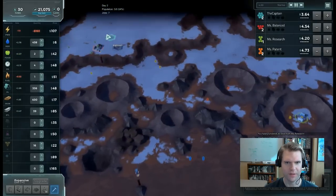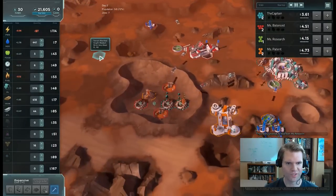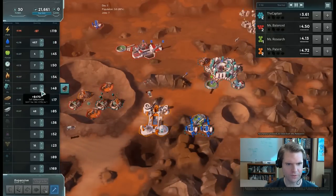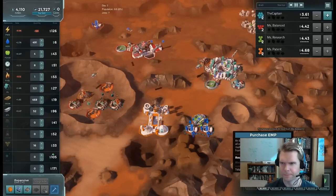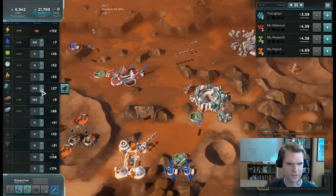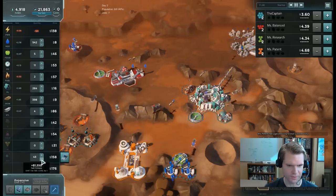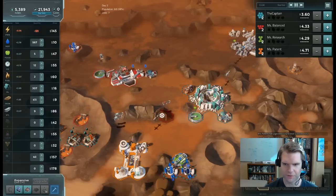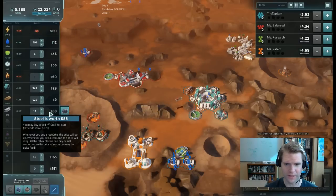My power is negative because it's nighttime — the solar power isn't working. My debt is going up quite a bit each second. Now it's daytime again. I've got a lot of debt, but my economy is doing well — a source of aluminum and steel. Aluminum is at a robust price. I want to get to $12,000 to get a claim. There's a glass shortage — I need to sell a lot to get glass because it's a key resource needed to upgrade my colony. I bought 73 glass and will drop it to 40 so I don't overdo it.